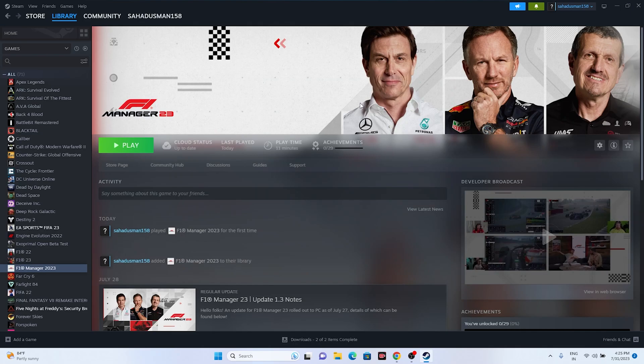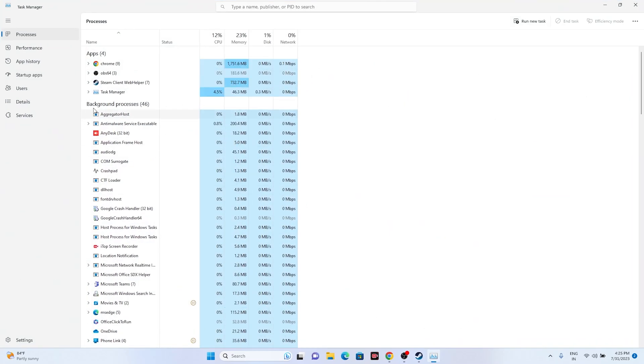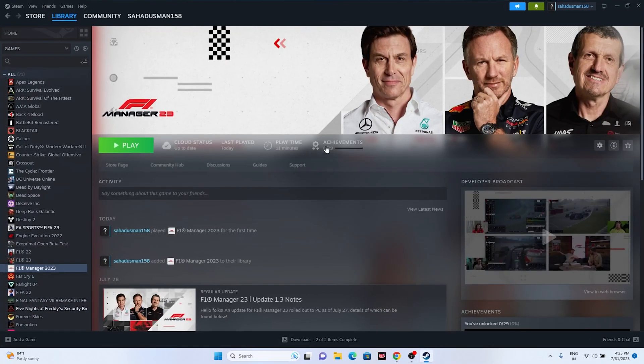The next step is to close overlay applications. Right-click the desktop, open Task Manager, and you'll see many apps running in the background — around 43 in this case — all utilizing your PC's RAM, which can cause crashes. Close any apps like Discord, MSI Afterburner, or other overlay and overclocking applications, then try launching the game.